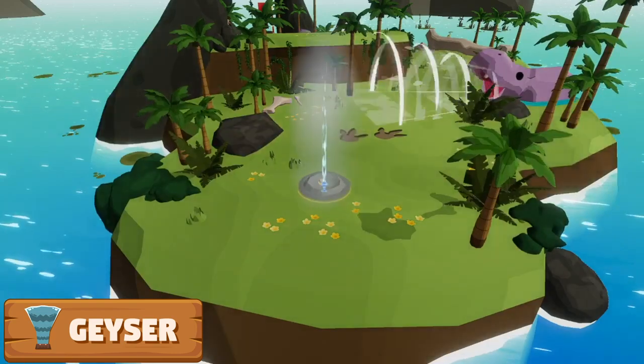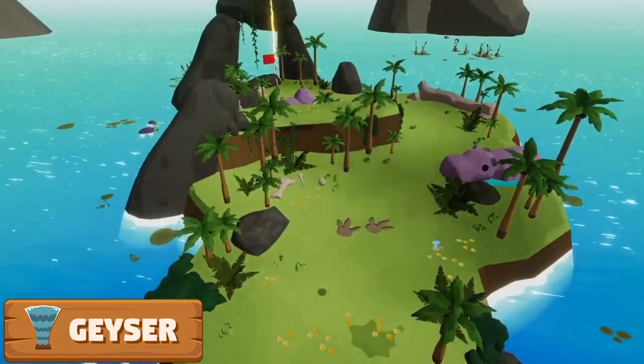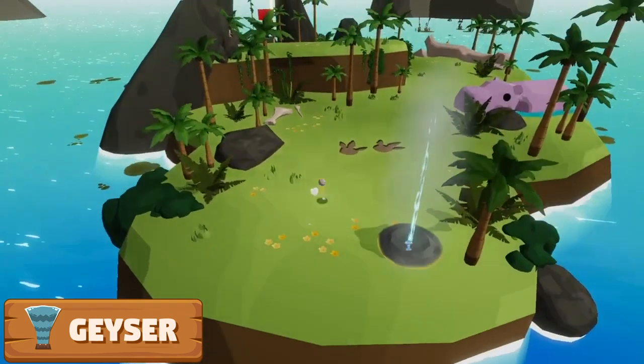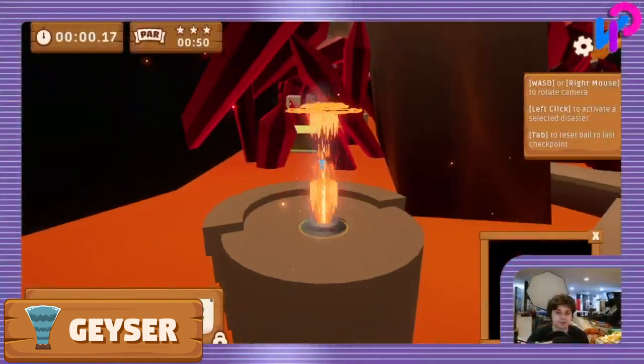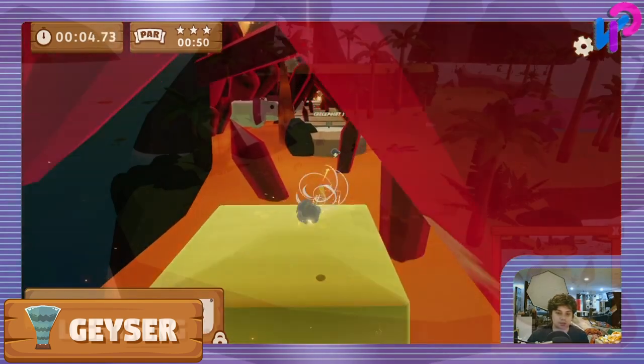Onto another utility disaster, we have the Geyser. This disaster launches the ball directly into the air, giving you instant height. This is a great setup disaster that can be combined with basically any other disaster in the game.